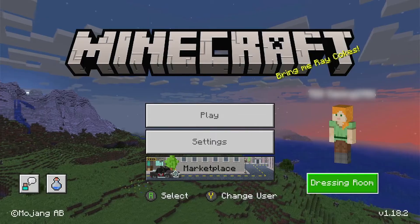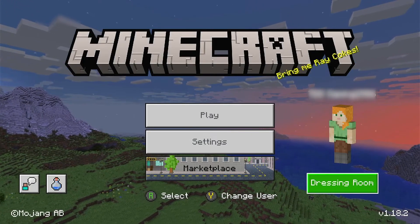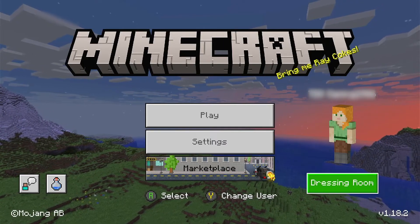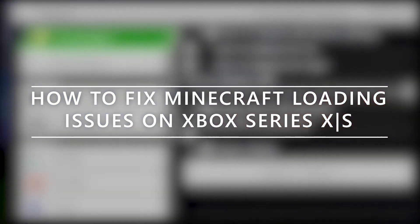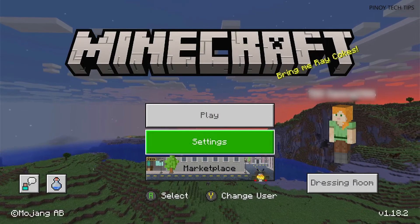Some gamers have recently encountered issues while gaming with Minecraft. Among the most reported problems are black screen, won't load, or can't connect to Xbox services. Welcome to our channel. In this video we will show you how to fix these issues that's bugging some Minecraft gamers on Xbox Series X or S. The first thing you have to do is to force stop Minecraft and reopen it.